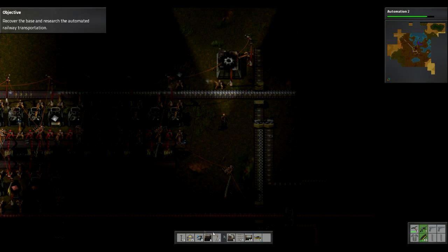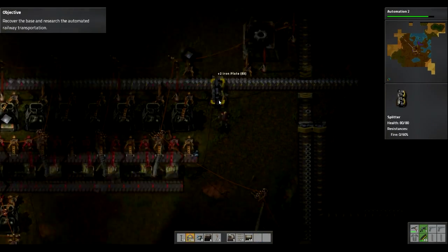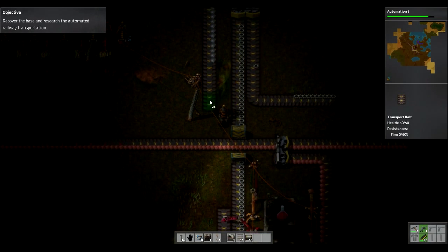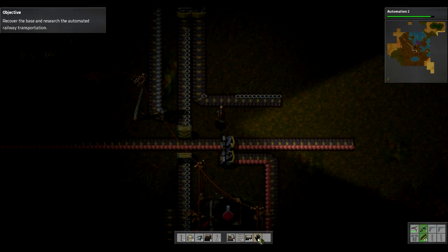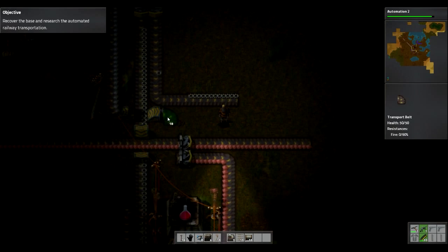Doesn't need to be extended. Okay, so I'm gonna put a splitter here. This is probably one of the most inefficient things, but gonna put that there. Get an underground belt across — and that way it comes up to there.